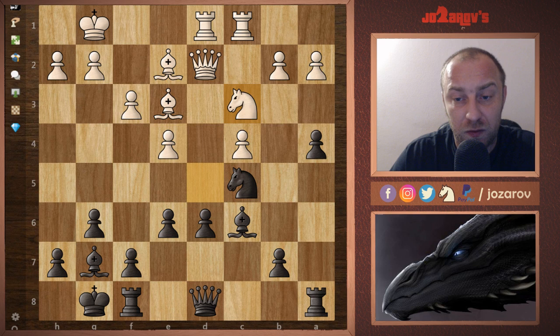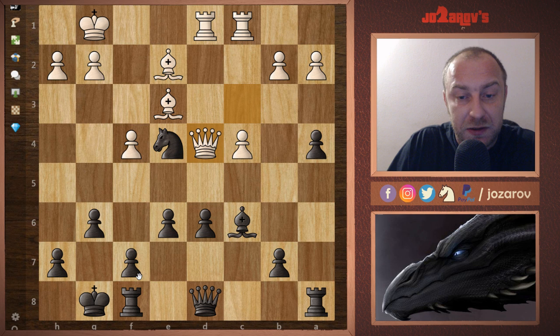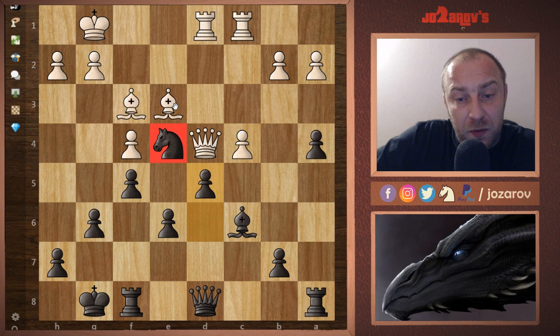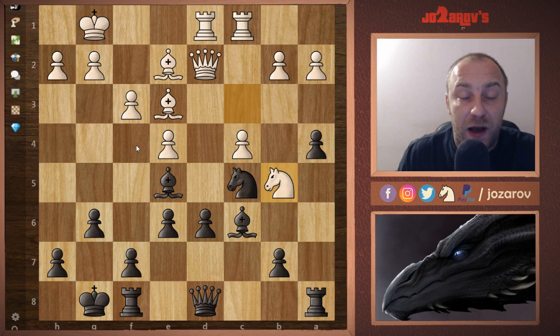Then Nc3 and now Be5. If my opponent tried to kick the bishop with f4, I have Bxc3, Qxc3, and now Nxe4 attacking the queen. After maybe Qd4, I could go f5 cementing my knight. After something like Bf3, I still have d5 to support my knight. I have some dark-square problems but it's also hard for White to regroup. I could go h6, Kh7, then Rg8 to protect everything on dark squares. I'm a pawn up — still White has to battle hard.